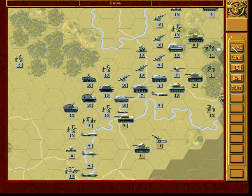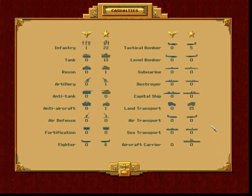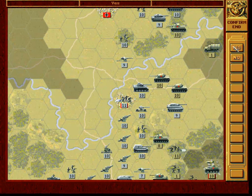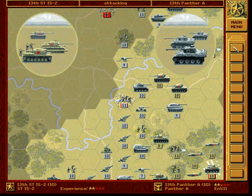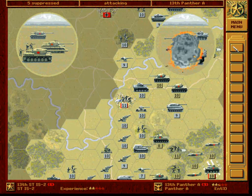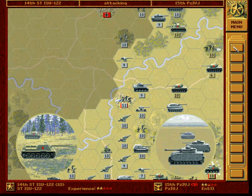Now we'll save this and give the enemy its turn. Casualties — you can see what is happening. He went for my anti-tank with no result whatsoever. And now for my Panther A. Come on, survive. Excellent. So the tank fires first, always. A lot of damage — better than expected.